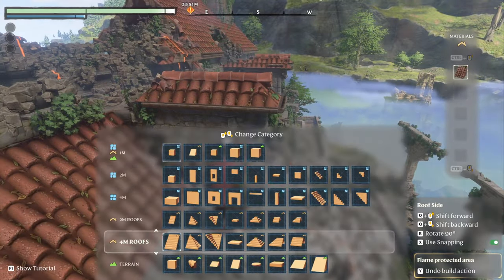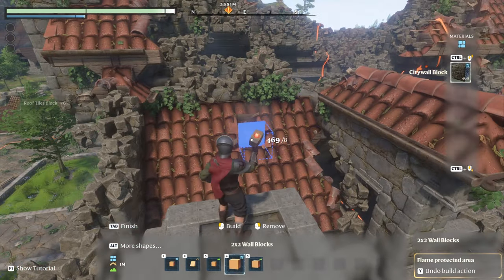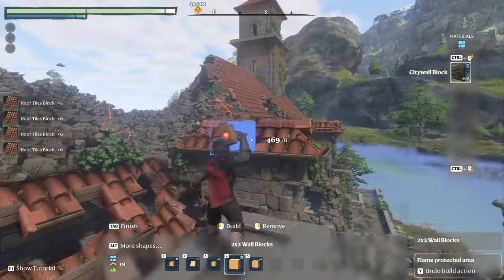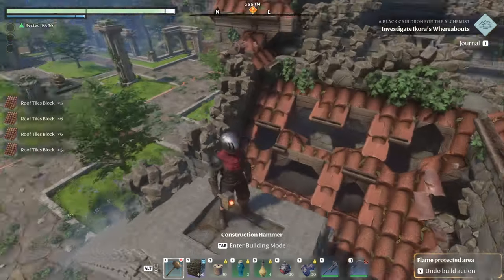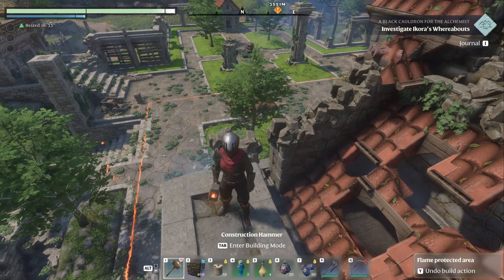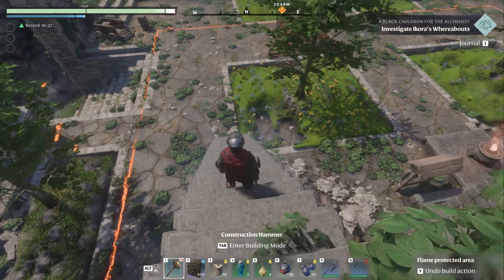There we go. Now if I go back up here and place these — because I know the recipe for the roof tile block — I made a video about it and have some more clarifications since then. The ways you can learn this recipe: number one is the final quest reward for the carpenter, but that's pretty deep in — you'll be working on that for a while.